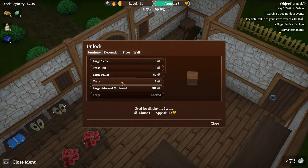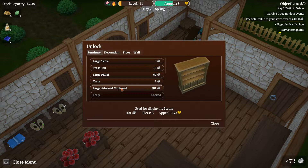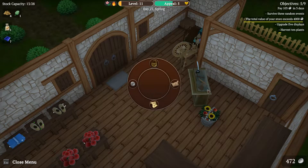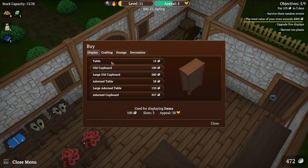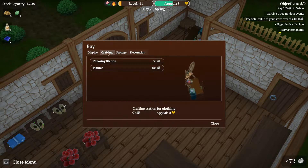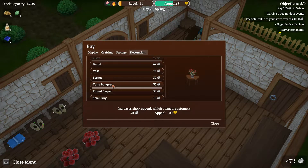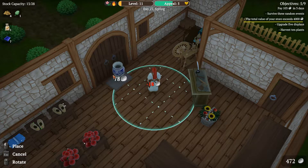Furniture — what kind? Forge — we have that one already. Let's buy. Storage — we don't have. Crafting. Decorations — we want a round carpet. 15. I've spent three times as much already.